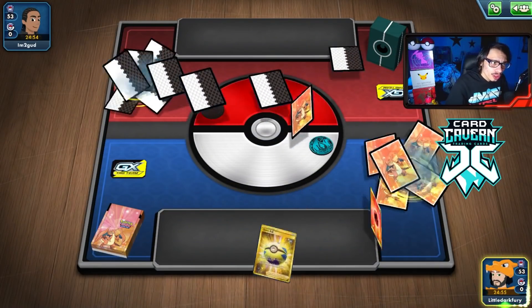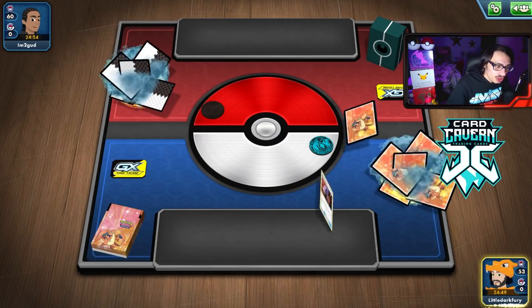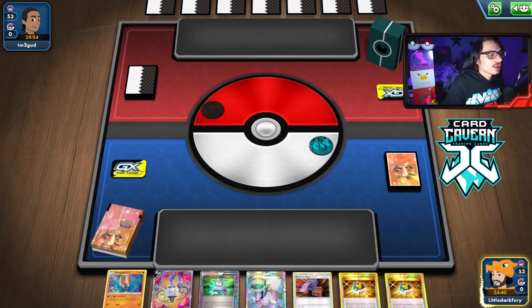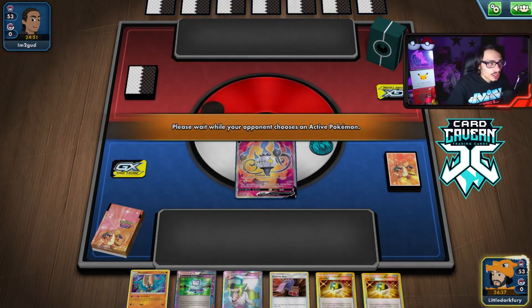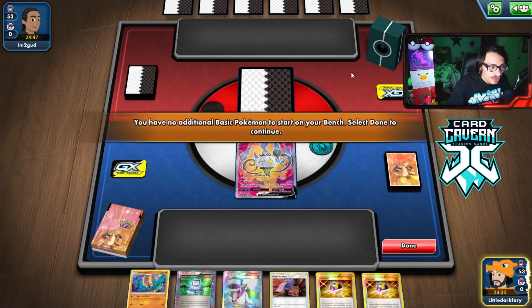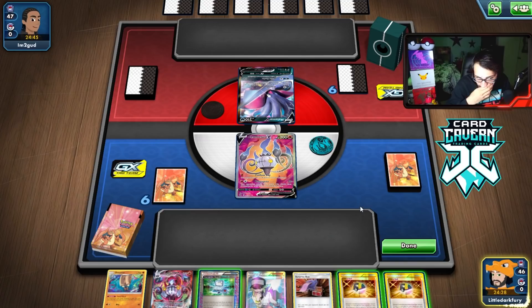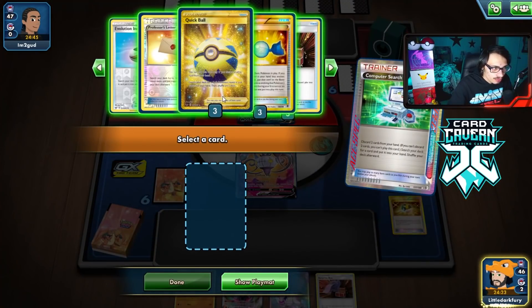Trying out Chandelure again - we win the coin flip, fantastic. We both mulligan, which can help. Opponent is playing some trainers so it looks like a Dark Box deck, which is fine. Our start isn't bad - if I draw an energy I could have a turn two Amistar right away. We have Confused Ray to fall back on too.